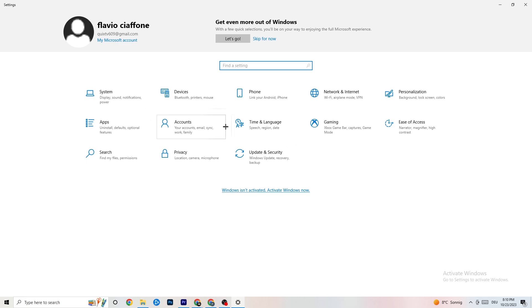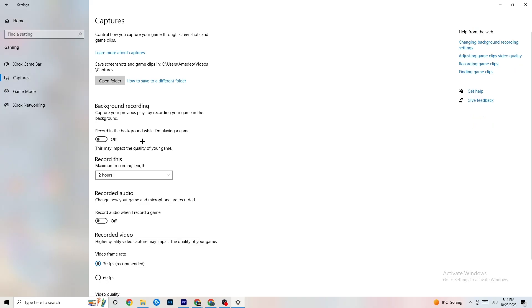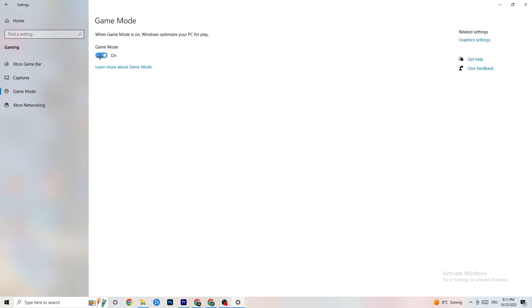Click on 'Gaming' in Settings. Turn off Xbox Game Bar - you don't need it and it will drain performance. Go to Captures and turn that off too, because having it running in the background can cause crashes mid-game or FPS issues. For Game Mode, try both on and off to see which works better for your system.